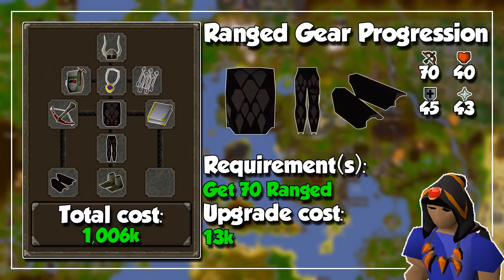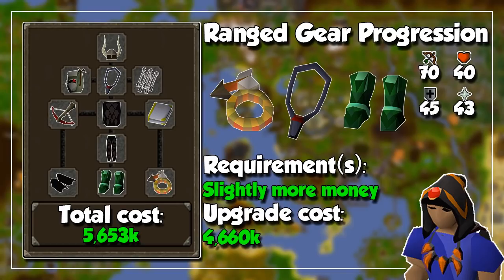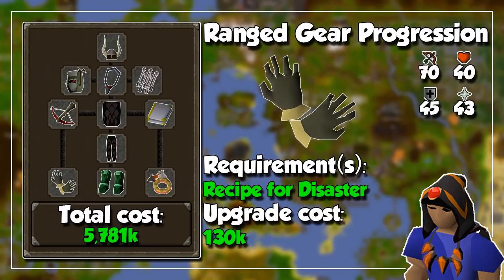Continue training ranged and at level 70 buy full black dragon hide armor, since it's incredibly cheap for the stats it provides. This is where the expensive upgrades start — you can buy all of these in order to increase your DPS: an archer's ring, an amulet of fury, and god d-hide boots. That is the order in which I recommend buying them if you can't afford all at once. At this point your account is more than ready to complete Recipe for Disaster for the barrows gloves, which are actually best in slot. The black dragon hide vambraces are very close in stats, so it wasn't crucial earlier, but now we have the best in slot pair of gloves.